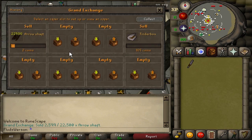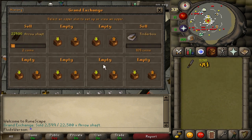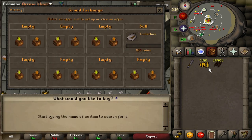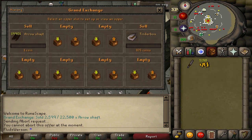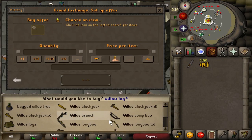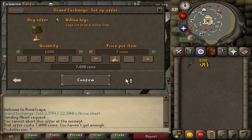Good morning! Some of these sold overnight — not very many, but I'll take it. I can put them down to one gp; they've sold somewhat but there are a lot of arrow shafts. Who's buying arrow shafts? Maybe people trying to flip — buying at one coin and selling for two. We'll keep our fingers crossed and while we wait, I'm going to buy more willow logs and make more arrow shafts.